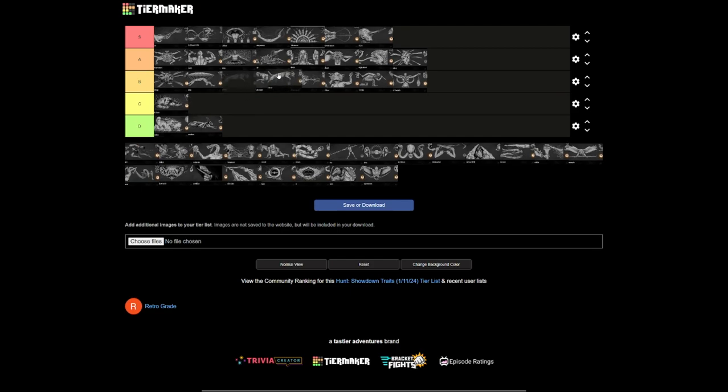Lightfoot has been nerfed into oblivion unfortunately — mid B tier. It used to be absolutely top tier, the stuff you could do with it. Not anymore. It's no way near as good as it used to be. I'm putting it just below Beast Face. Great trait still, but toothless compared to what it used to be.